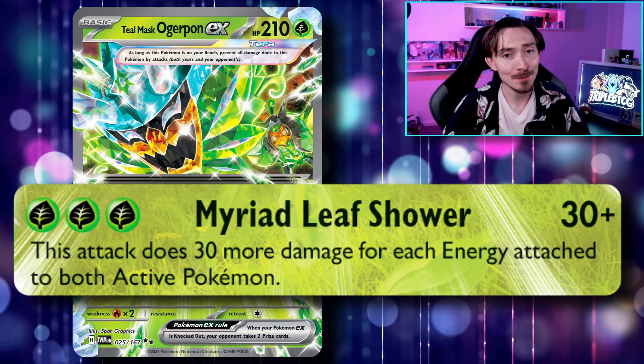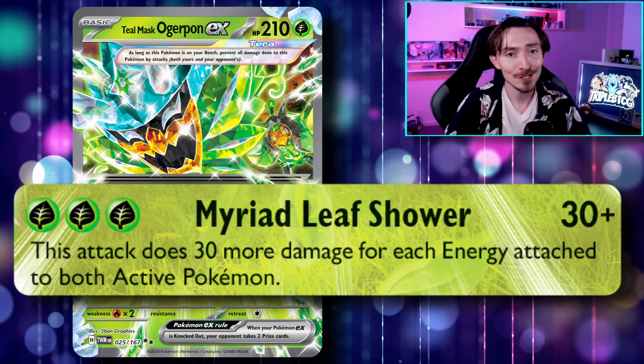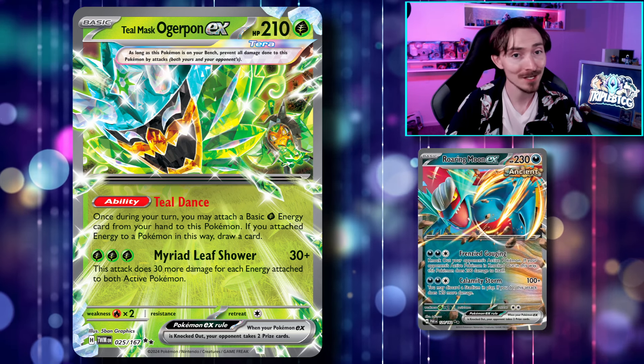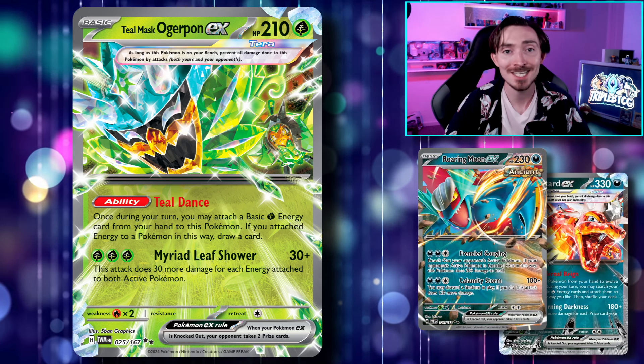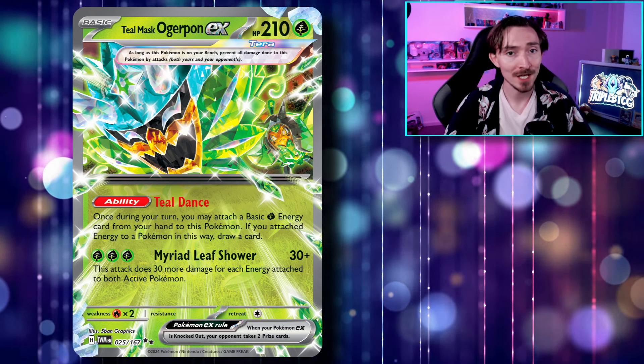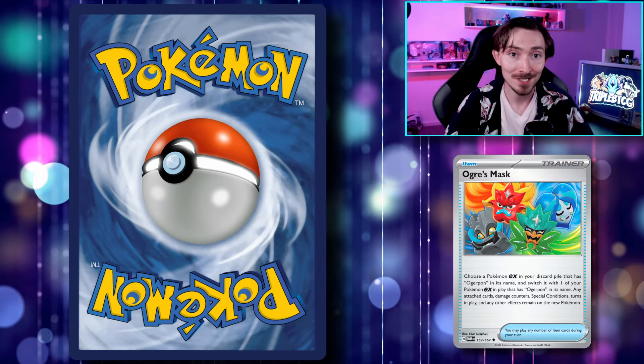Ogrepon's attack, Myriad Leaf Shower, poses a significant threat early in the game, especially to basic Pokemon that are attempting to evolve. With its type coverage and snowballing damage, it becomes even scarier against larger targets if left unchecked. Dealing a base damage of 30 and an additional 30 for every Grass Energy attached to it, you're doing a minimum of 120 damage and only going up from there. Its Grass typing also makes it effective into dark types like Roaring Moon EX and Charizard EX, hitting them for weakness to take easy knockouts.